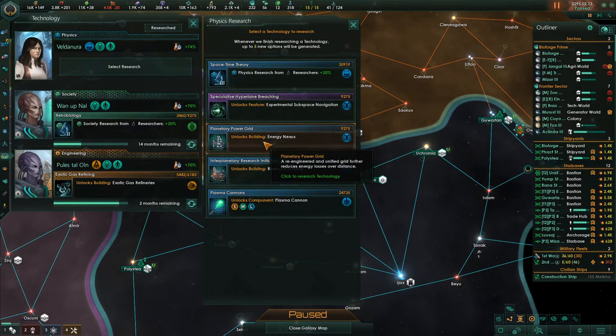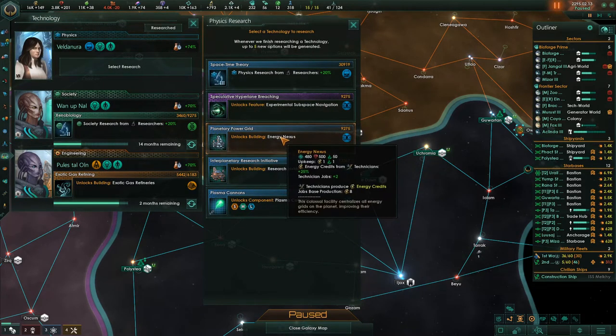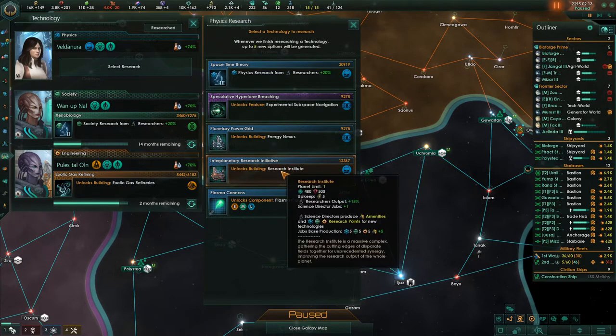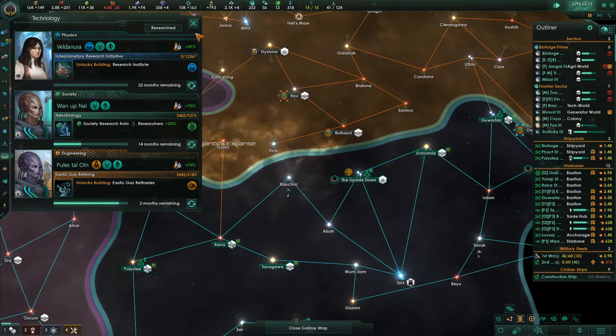Advanced combat role. Experimental subspace navigation. Energy nexus — energy credits from technicians, that's an upgrade. Research institute — we need that. And there's the plasma cannons. We're going to grab the Research Institute because we need this building on our research buildings. Physics research — let's get a bunch of good choices.